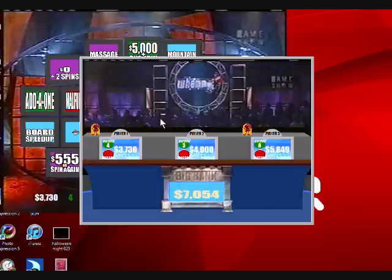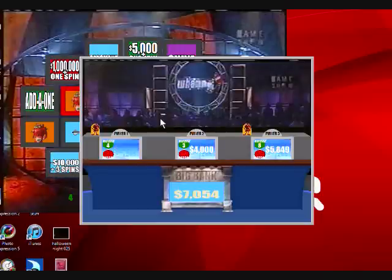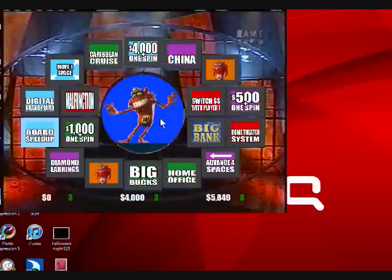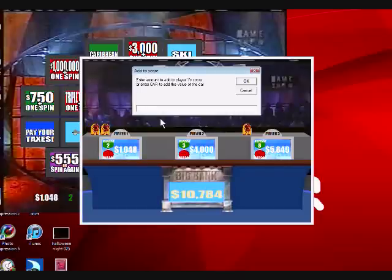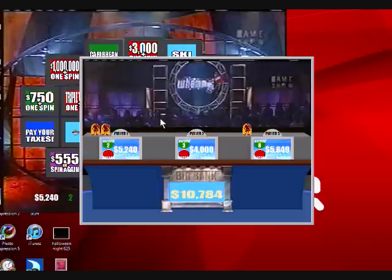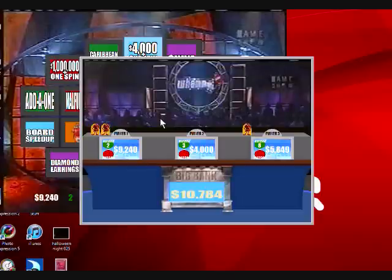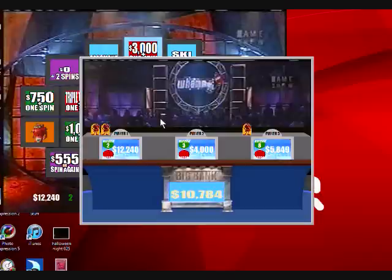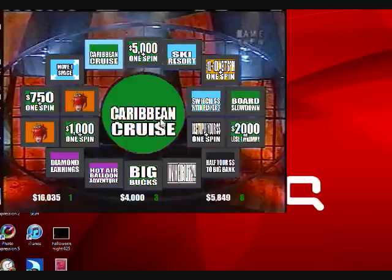Player one goes again. Quintupling your dollars in the spin. Four thousand in spin. Three thousand in spin. A massage table valued at $3,795. A Caribbean cruise valued at $4,088.